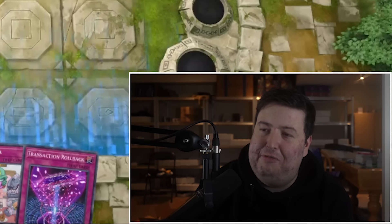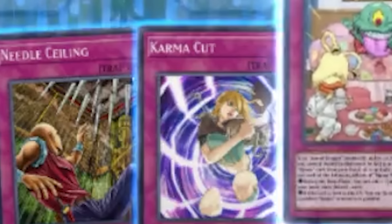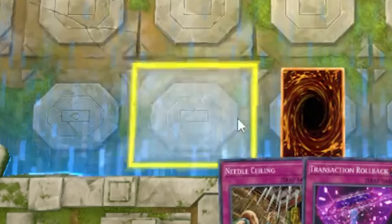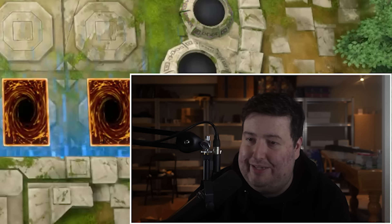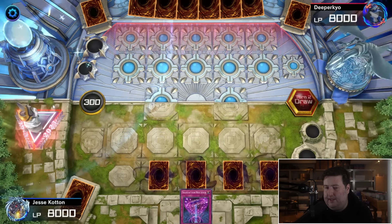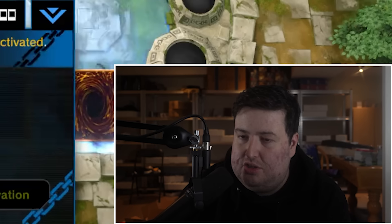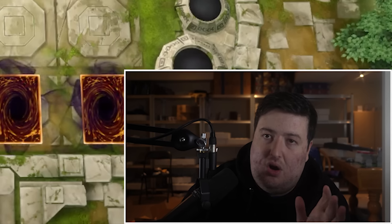Game two: hopefully no technical difficulties this time. We won the roll again, and our hand is better than last time. Ojama Pajama is a phenomenal start, plus Karma Cut and Rollback, with double Needle Ceiling meaning we should be incredibly well defended. As long as there's no Harpie's Feather Duster, Lightning Storm, or Heavy Storm, we're fine. Surprisingly, we're playing against Blue Eyes. Dragon Spirit of White is a really good card against my deck, but it's not game-ending.